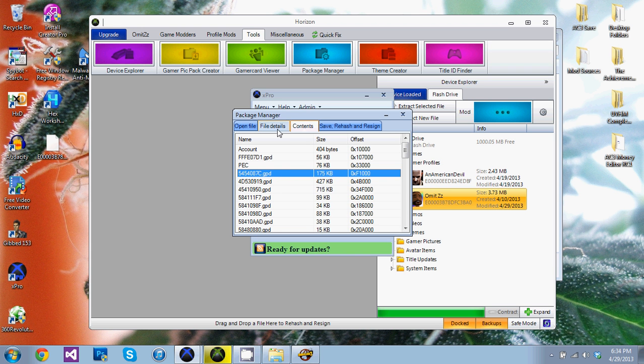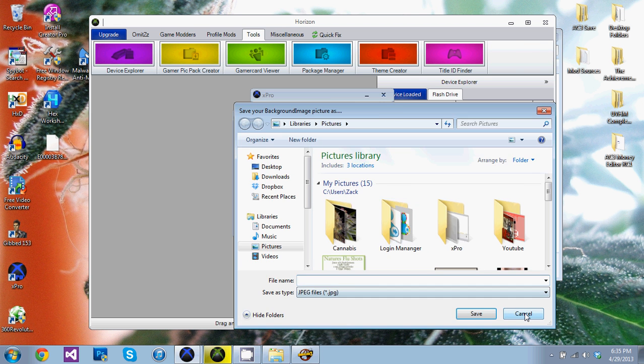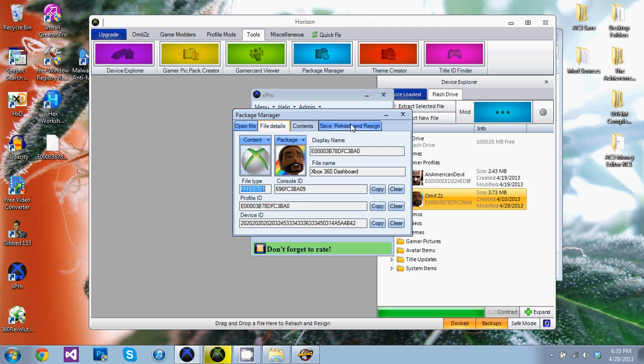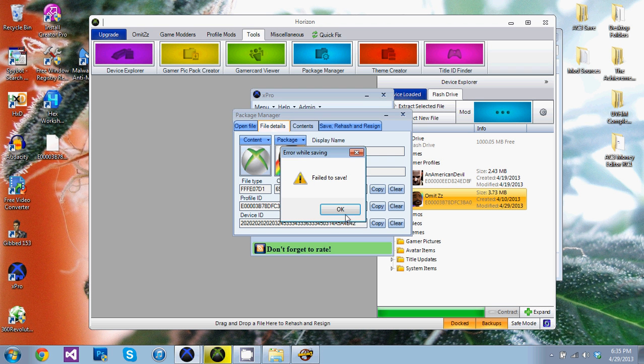But you can save these images — that's all working. You can change your IDs, change the display name, file name, all that. I'm obviously not going to do all of that. I'll just click Save > Rehash — fail to save. Hmm. Well, I guess there's my answer.